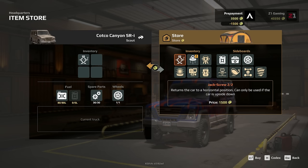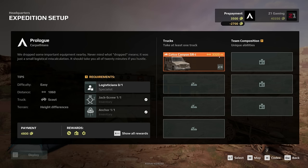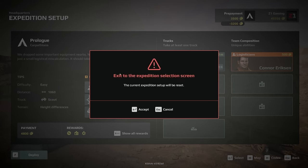As far as inventory, we need one of these, one of those, and a specialist. Sideboards — can I bring this? A spare wheel, additional stock of spare parts, extra wheel, fuel — initial stock includes 50 liters. Let's select that. We have 333 km range and only need to go 1060, so we're way good there. But we need a logistics person. Outposts gives plus 100 liters of fuel, plus 200 repair parts. Binoculars give plus 150 meters partial scout marks and mark uphills and downhills. We're gonna need that.